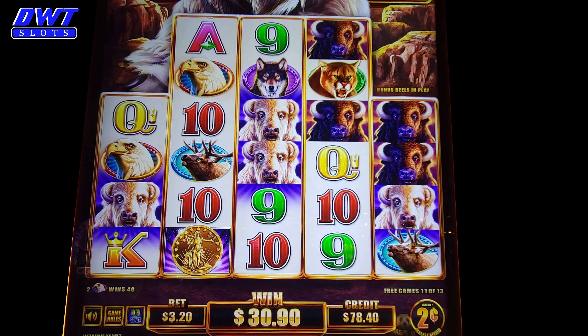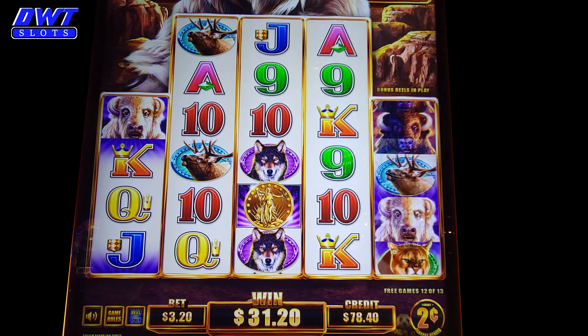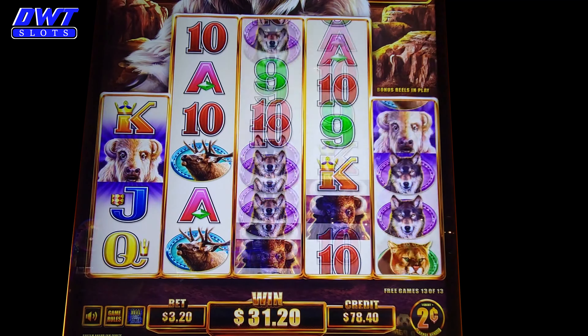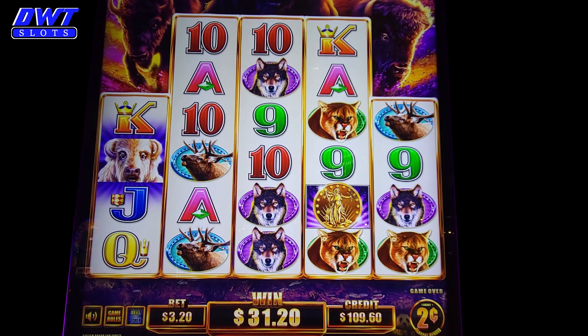What a waste of buffalo. Alright, last spin. We need to get some coins. One more — not this time. Alright, 31.20. Do some backup spins. We're $9.60 ahead.